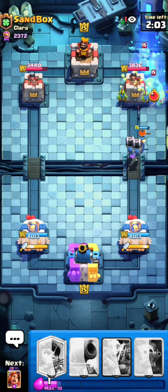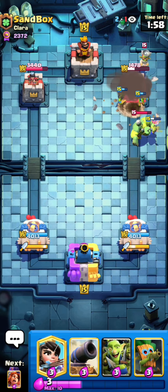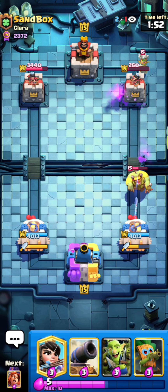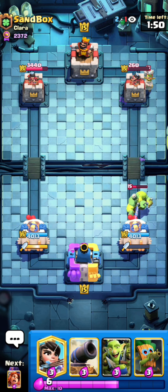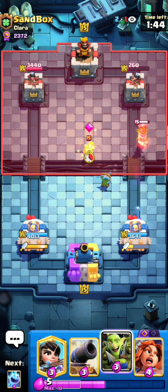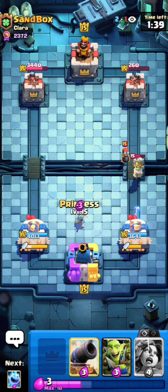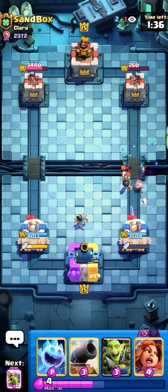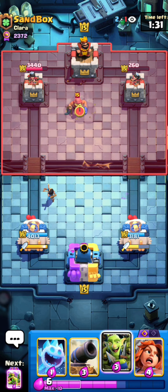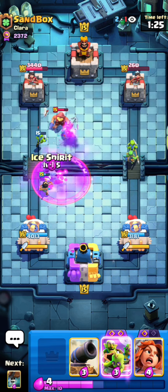Perfect defense right here, no damage taken. It was very important that I protected my cannon with the Goblin Gang so the Fisherman doesn't pull and kill it. That's so much damage — the Goblin still takes two hits to kill even after the E-Spirit, so that's almost tower down. He was just way too aggressive with the Pekka in the back and Ram Rider in front. He goes for the Bomber but completely wasted — I guess he thought I was going to protect my Dart Goblin.